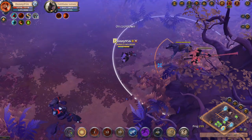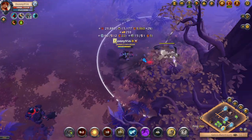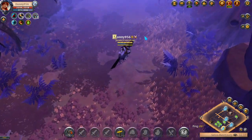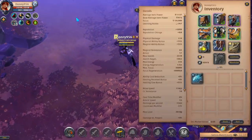When it comes to your light crossbow, for your Q I recommend going with Explosive Bolt. This will do a large chunk of damage to all enemies within a three meter radius and only has a 1.75 second cooldown.